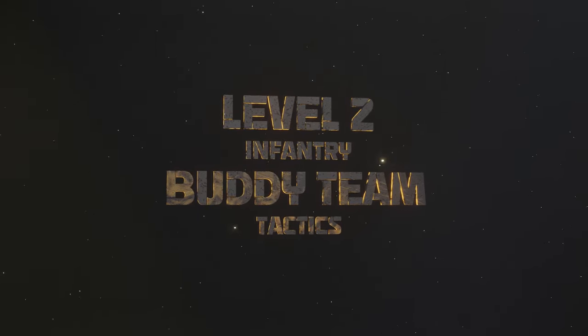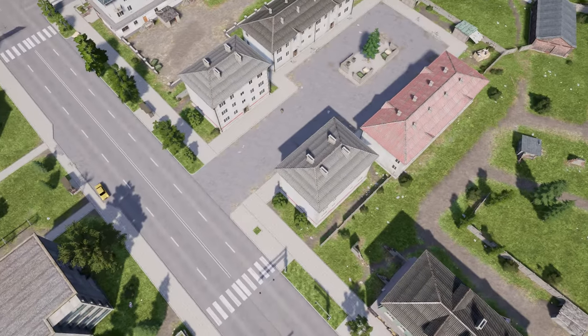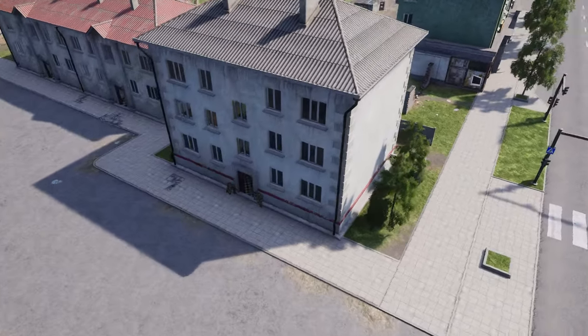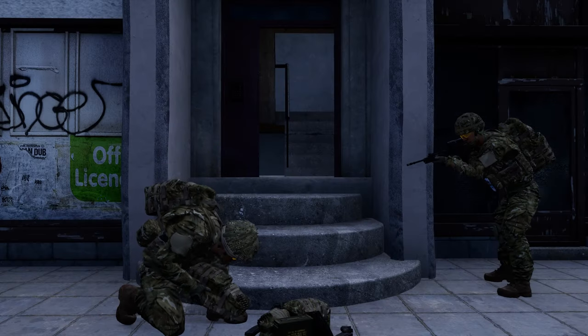In this training video we're going to be looking at level 2 of our Infantry Doctrine, Buddy Team Tactics. With the introduction of another person to your gameplay there comes a different set of responsibilities, as you're no longer looking out for just yourself but also your Oppo, short for Opposite Number.